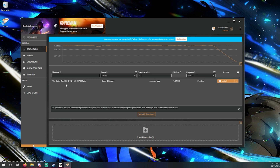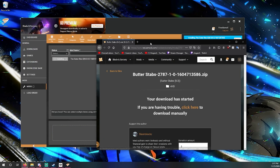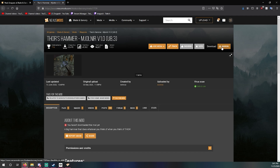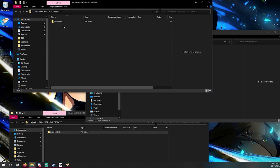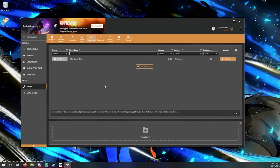Outer Rim is finally done downloading. Now that you're done downloading the mod, just click Install — easy peasy. Click Mods and you'll see a list of your mods. We also got Mjolnir and a couple other mods downloaded manually. Let's enable them and now it should all be good. Let's give it a try!